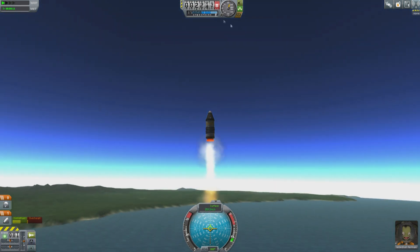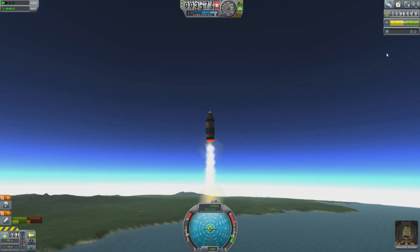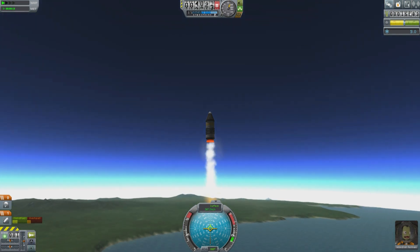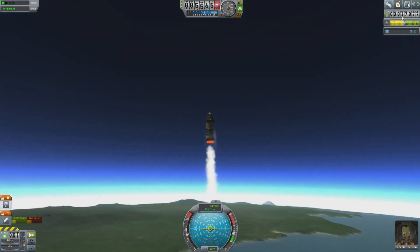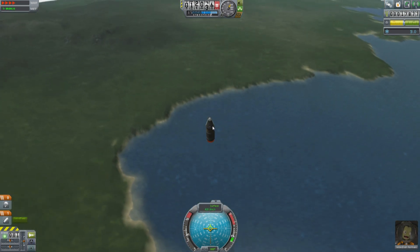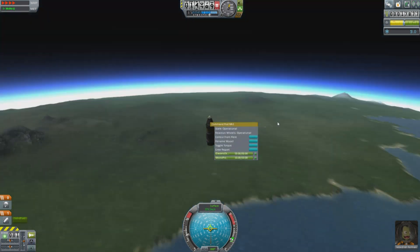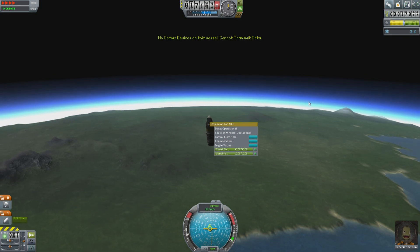As I continue to fly higher, I'm aiming for 5,000 meters. If I click on this tab here, we can actually watch my cash tick up the instant I pass 5,000 meters. Now let's bring the spacecraft back — back to Kerbin.